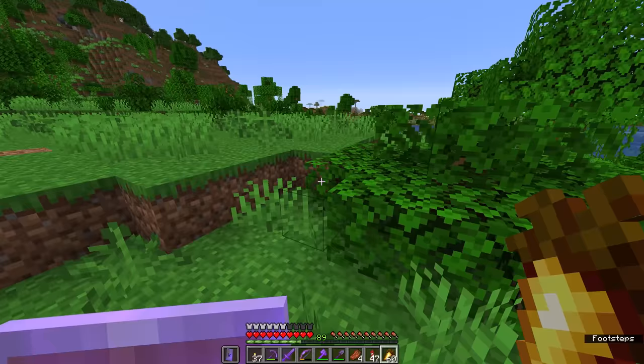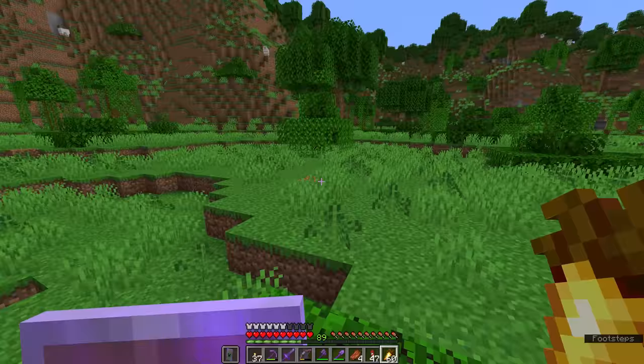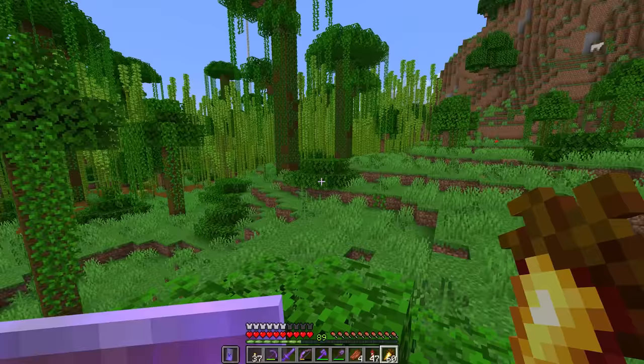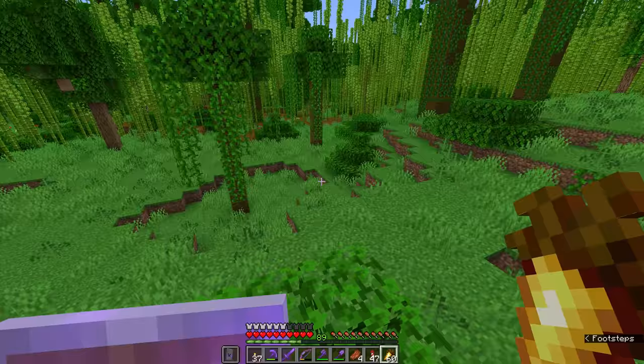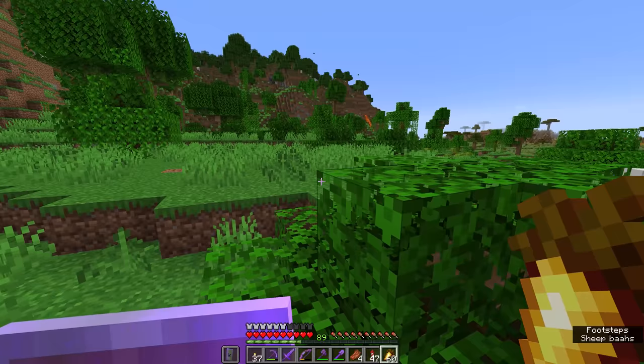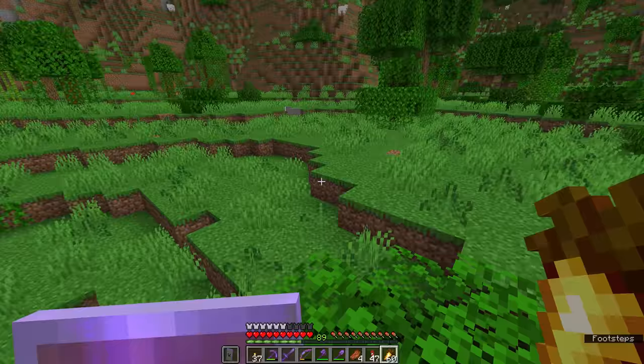But out here, now that Minecraft has updated to 1.18 and there are larger biomes in a lot of places, there is a lot more common sparse jungle. This biome here is technically still part of the jungle biome — we can look at the biome data on our F3 debug information and it shows sparse jungle right there. Technically part of a jungle biome, but with a lot less foliage. These would be an ideal place to set up a jungle village trading area.